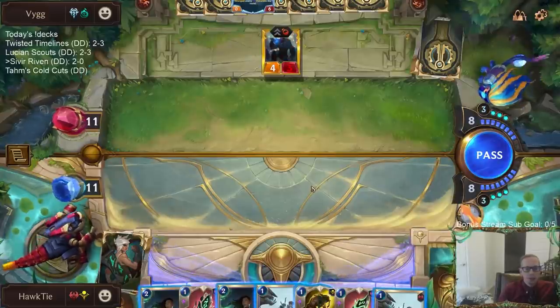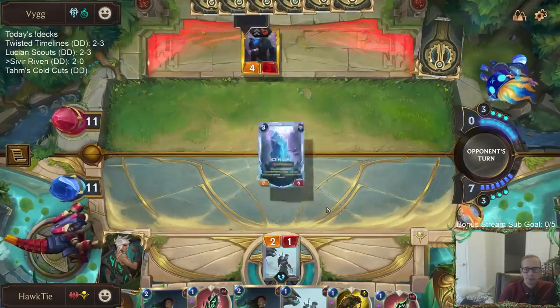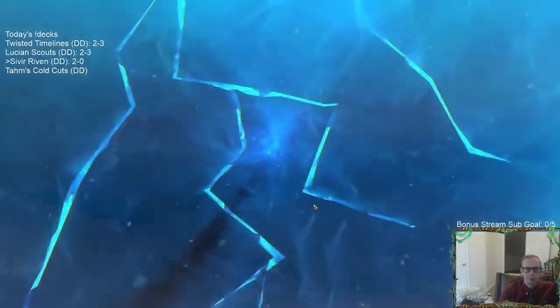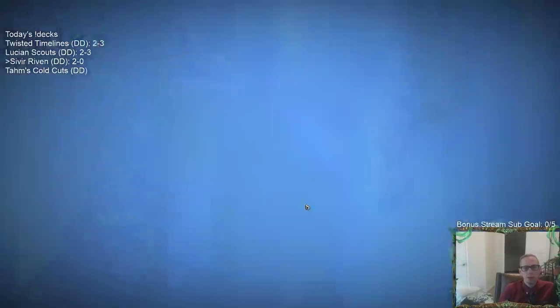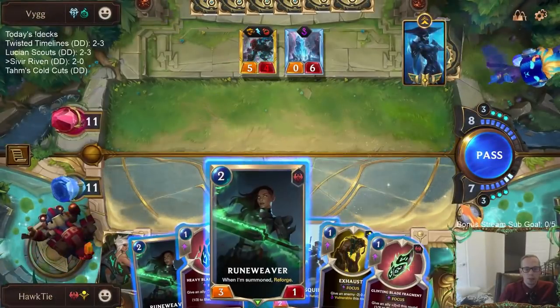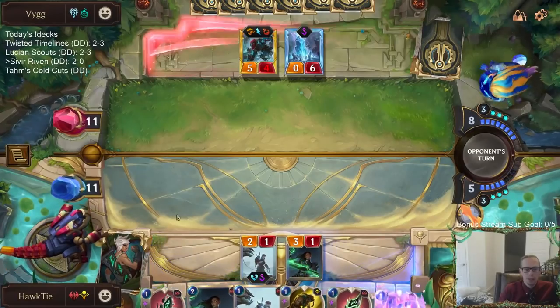Another 1 mana card. It's really what you want against this Freljord control — it's just a bunch of 1 and 2 mana, 1 health units. It doesn't really get better than this.